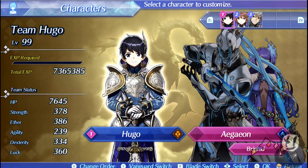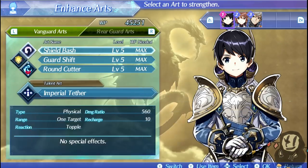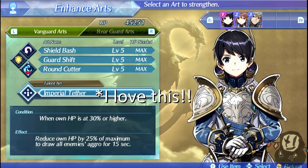I always found that the best way to tank in core Xenoblade Chronicles 2 is to get a crit heal on a very fast attacker type character, and that would usually get the job done. Thankfully, Hugo completely fixes all the problems I had with tanking and makes it that much more accessible, thanks to his talent art, Imperial Tether. Imperial Tether does two very important things — while it works as an AoE taunt, it does sacrifice your HP.